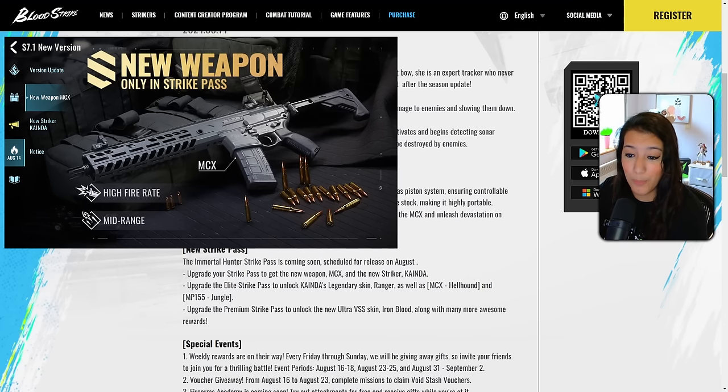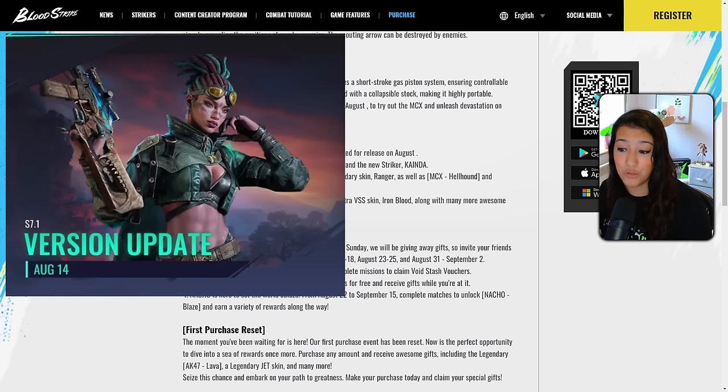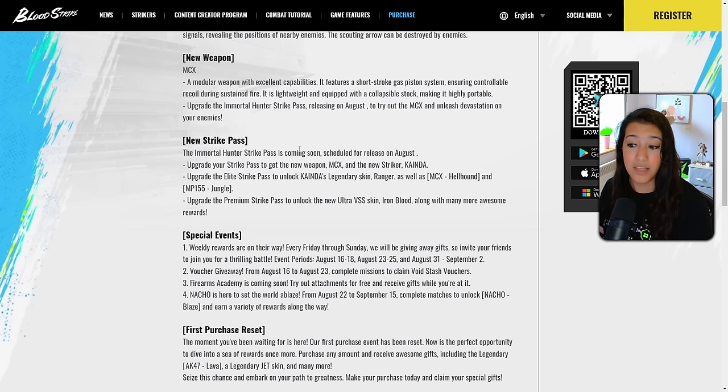Next we have the new weapon — it's called the MCX. It's a modular weapon with excellent capabilities featuring a short-stroke gas piston system, ensuring controllable recoil during sustained fire. It is lightweight and equipped with a collapsible stock, making it highly portable. For the striker pass, you get the new MCX weapon, the new striker Kinda, a new legendary MP155 skin, and a legendary skin for Kinda as well — so she instantly has a legendary skin on release.